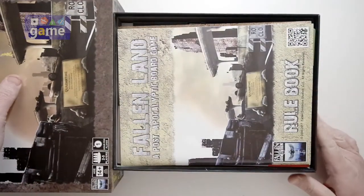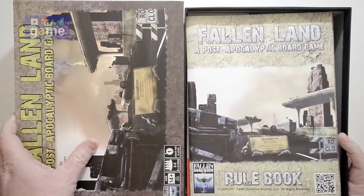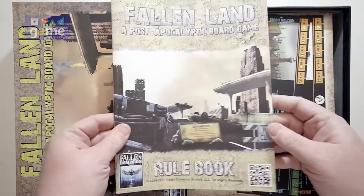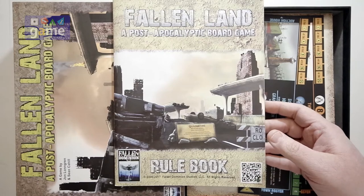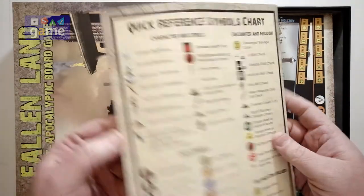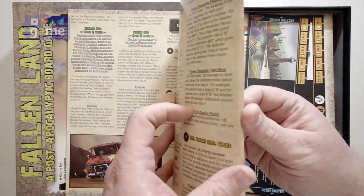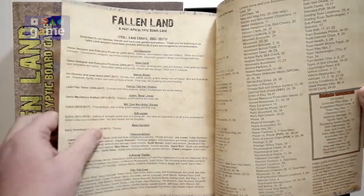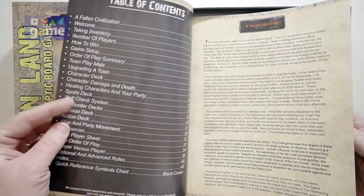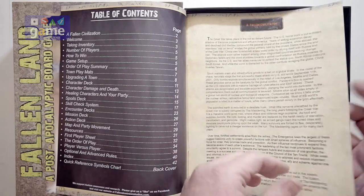So let's pull the lid off. Don't have to worry about the bottom staying on the table because it's heavy — very dense, like a brick. First thing we have is the Fallen Land Post-Apocalyptic Board Game Rulebook. It is full color, medium-sized print. It comes in at about 44 pages total counting the covers. We have a table of contents, which is always good, and some backstory.